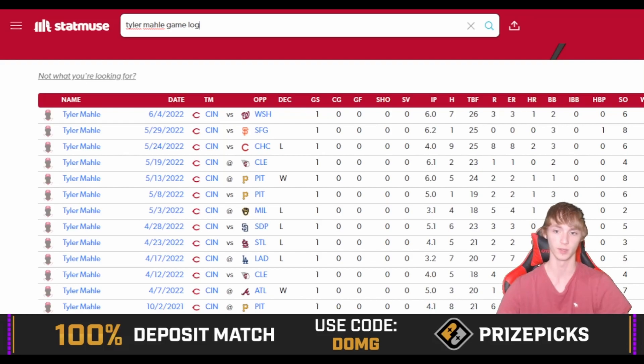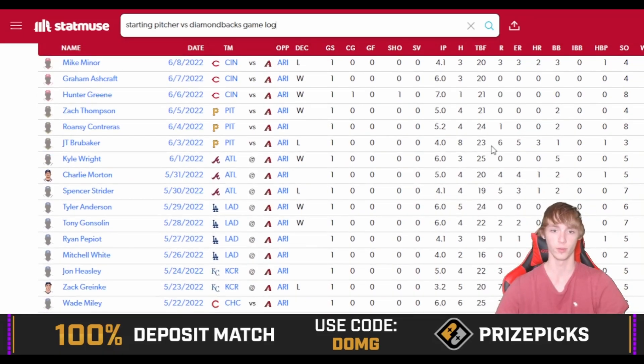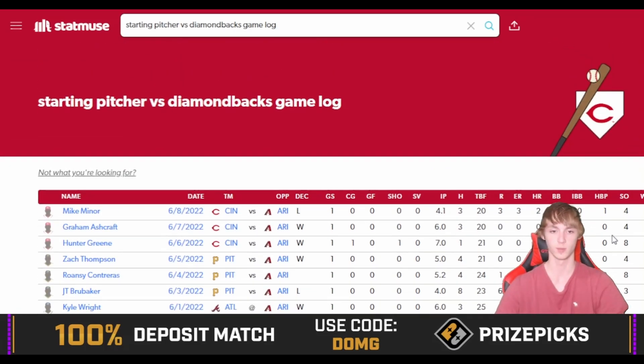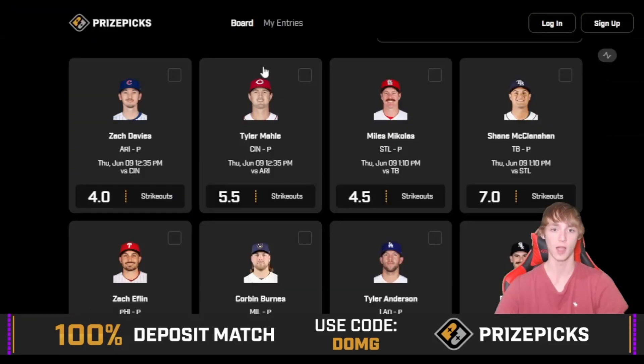He didn't have a great start to the season but he's definitely picked it up since. Looking at what starting pitchers have done against the Diamondbacks: they haven't faced many big strikeout pitchers, but Hunter Greene had eight against them. Brubacher had three, Kyle Wright had five, Charlie Morton had five, Gonsolin had seven, Tyler Anderson had six. Tyler's usually around a four and a half to five strikeout line, so I'm liking the spot against the Diamondbacks over five and a half.